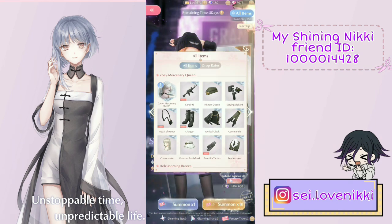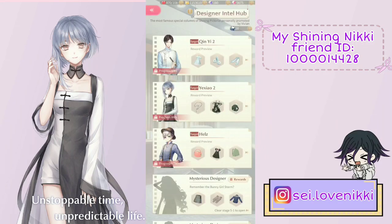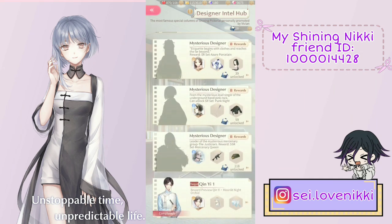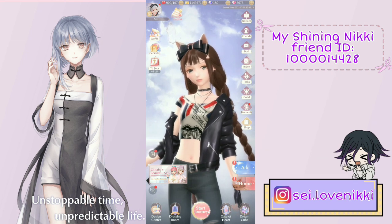Zoe is also obtainable through the Sea of Fantasy Pavilion, which is another reason she is super useful. Right now I'm actually stuck on a few stages that require a blue designer's reflection, and since I haven't unlocked Zoe I can't pass them. So start saving your mysterious clues to unlock her — you need 118. You only get 10 clues per day, so spend them very carefully and don't use them on anything unnecessary until you've unlocked Zoe.